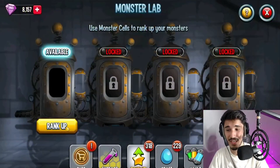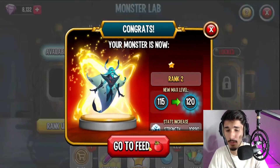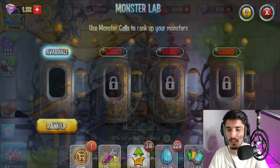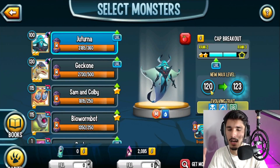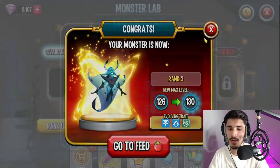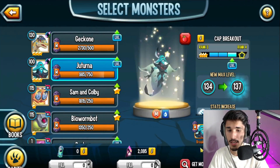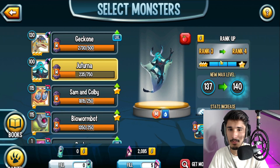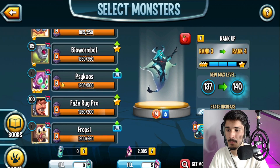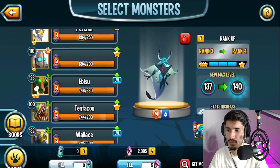I'm going to go ahead and rank up Aquafian. I could max this monster out in this video, but they really need to add a system where you can just trade in all your coins for the amount of cells you want for a specific monster — having to tap over and over to purchase cells just takes forever. I won't be able to fully max out Aquafian in this video, but I got it to at least 137, and eventually it'll be rank 5.